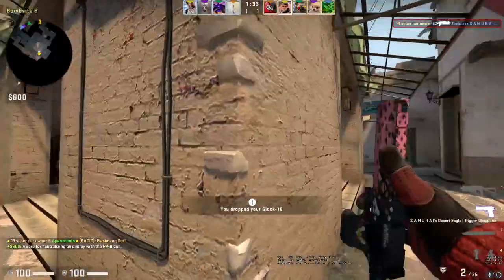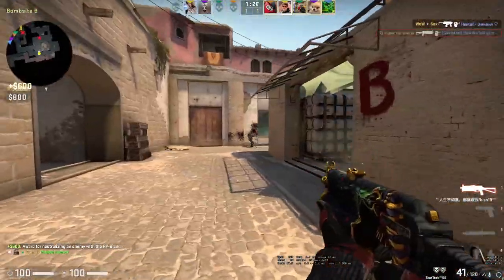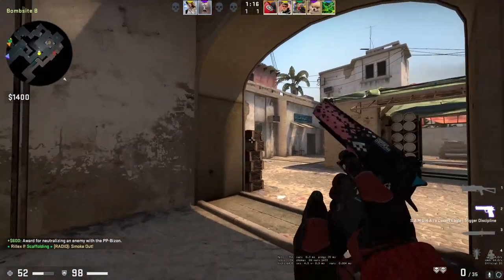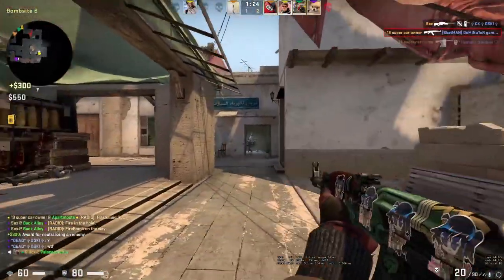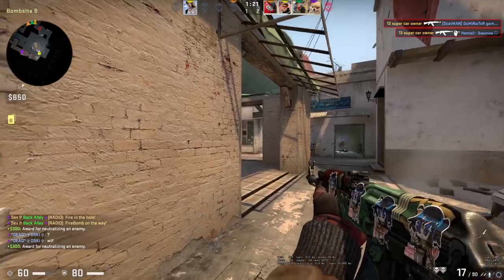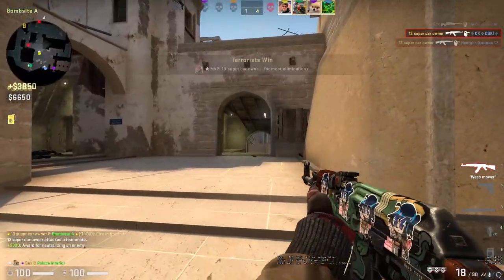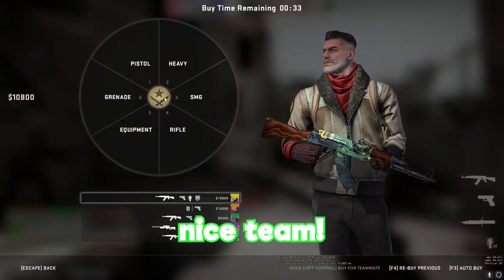Little deagle shot - boom. Come on, I hit him. I'm telling you, this crosshair is goated. Going to the right - wait, what? Someone over there? Reload the deagle. What the f**k did I do? Can I ace this real quick? No. I'm literally cheating with this crosshair, it is the best in the world. Nice team.